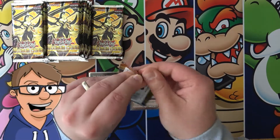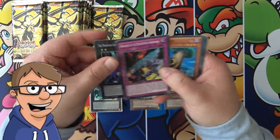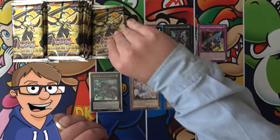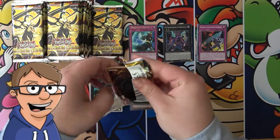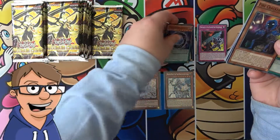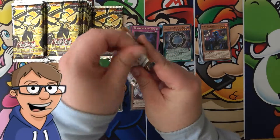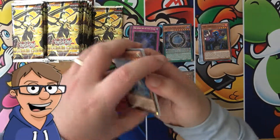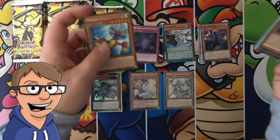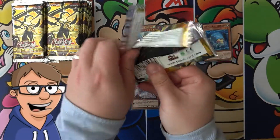Let's get into the rest of this pack opening right here and hopefully we can get more awesome secret rare cards out of these boxes. We need one more secret rare and hopefully that is the Dragonic Diagram that we're going to pull out of this last opening. We'll just have to see — we still have quite a lot of packs to go through.